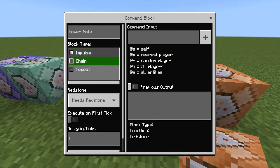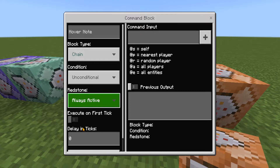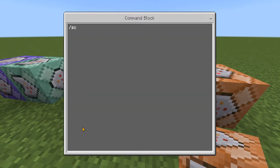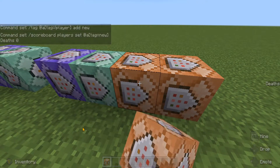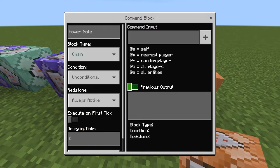In the next command block, change it to chain, unconditional, always active, and type: /scoreboard players set @a[tag=new] deaths 0.